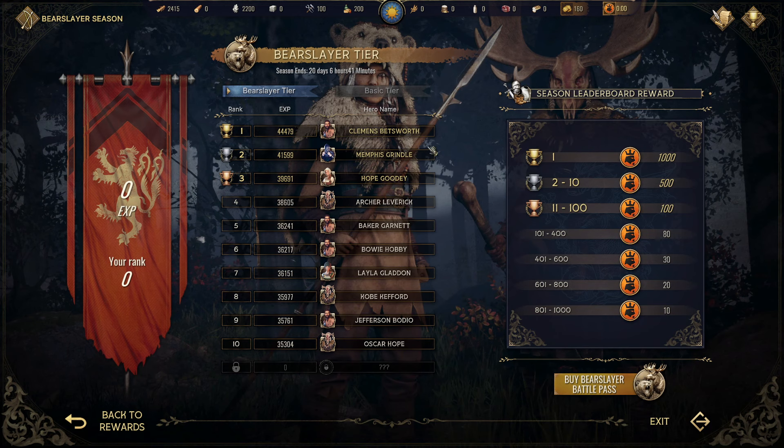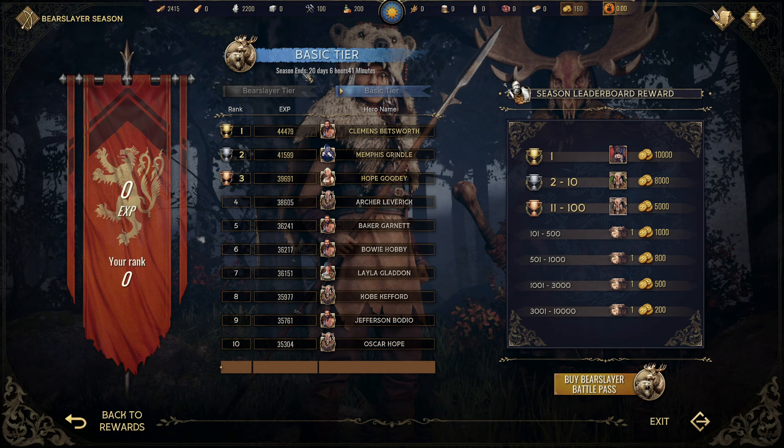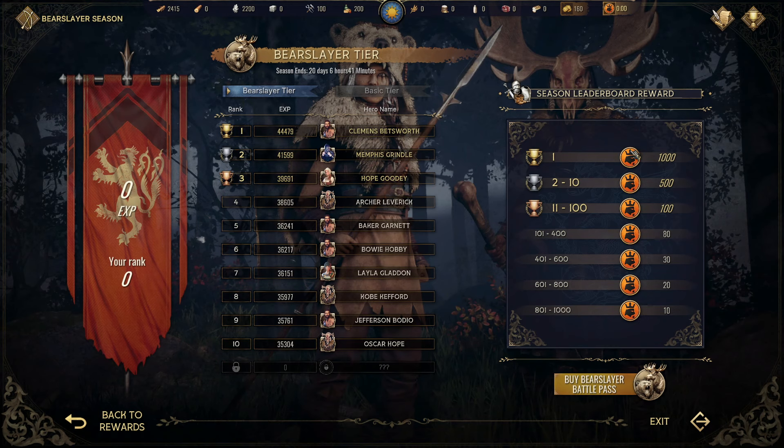Then there's the leaderboard, which is the competitive element. There's a basic leaderboard — the season ends in 20 days. If you place on the basic leaderboard you get gold. But if you have the battle pass and are on the Bear Slayer leaderboard, you get Lords tokens — this is what you want. You need to be in the top 1,000 to get up to 10 of these, and you have 20 days to do it. Some people have already invested a lot and are way ahead, but you should still be able to get into the top 1,000.